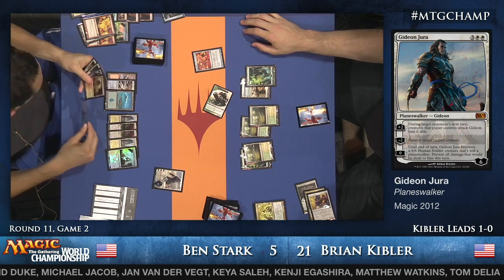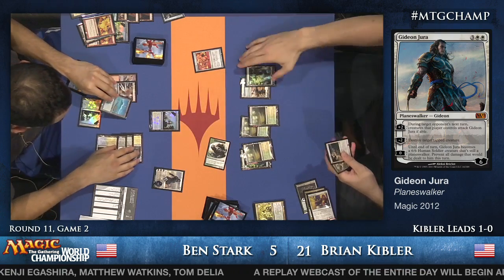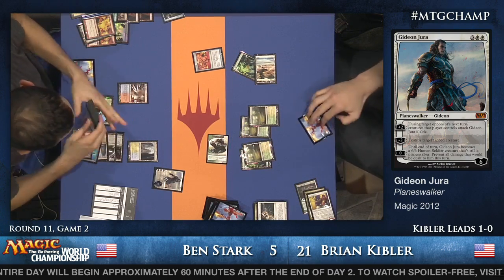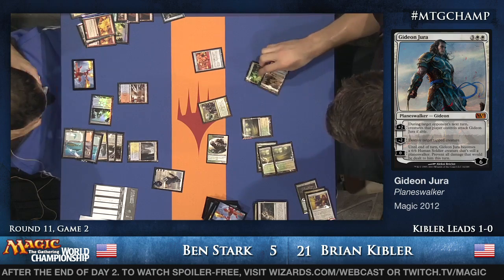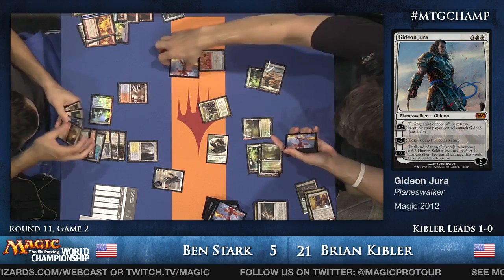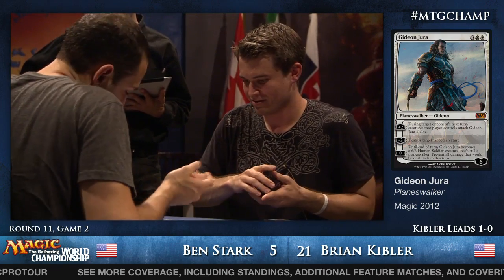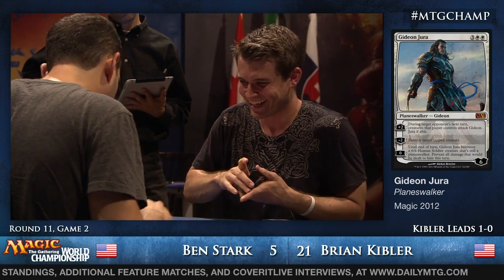Plus two on Gideon. Gideon's ultimate is turning into a six-six regardless of counters. Path to Exile for the Colonnade — Ben gets to search for another land, which helps him maintain Colonnade activations while keeping counter magic up. If he draws his second Sphinx's Revelation, he'll cast it for a massive amount. Ben had a second Colonnade too, having played one this turn. Path to Exile is not going to win Kibler the game. Loxodon Smiter for Brian Kibler, passed back to Ben Stark.